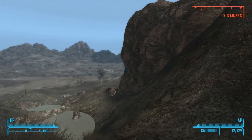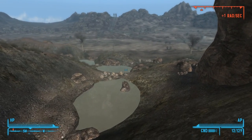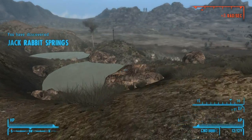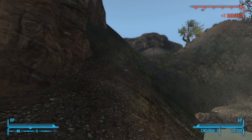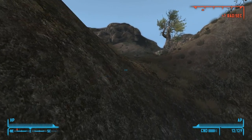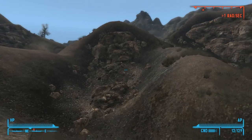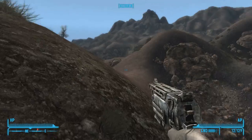Lots of these barrels and radioactive stuff everywhere. Oh, there's something we can explore over here - Jackrabbit Springs. I really want to drink from this - nothing like irradiated water in the morning. I was almost sure we were going to lose either companion there, or maybe even die ourselves.